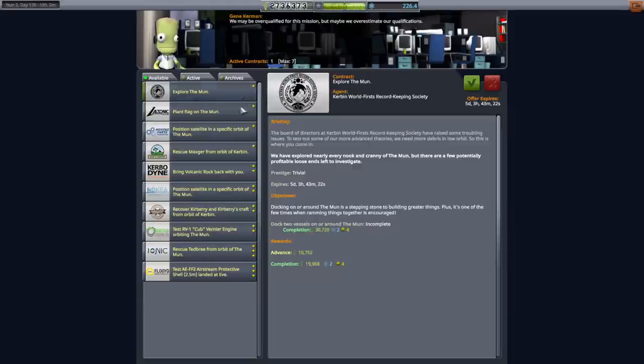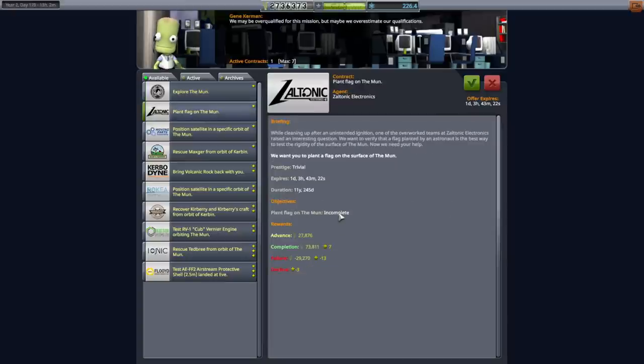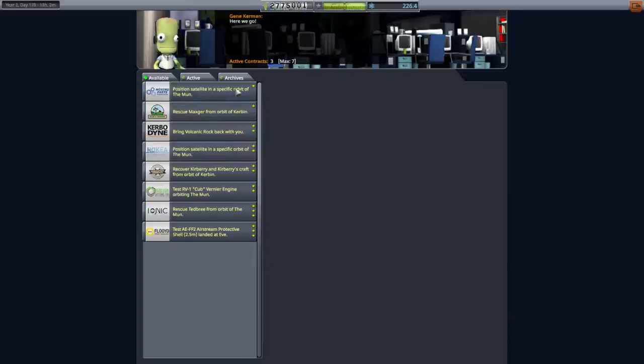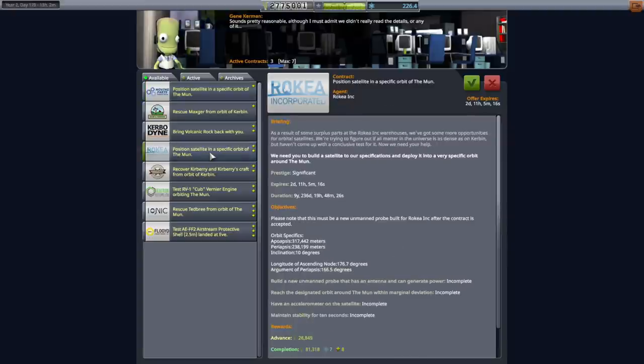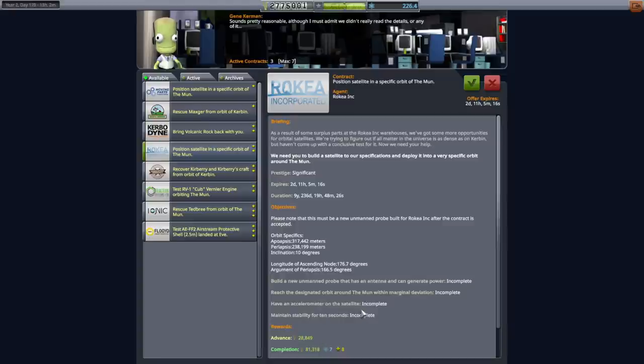So let me grab that. We have 'dock two vessels around the moon.' If we combine that with 'plant a flag on the moon,' we could have a little lander on the station, send it down, plant a flag, come back up and dock — so we'll get that done. There are also two 'position satellite in a specific orbit of the moon' contracts, with inclinations of 10 degrees and 3.6 degrees. Those are pretty close, so if we send the station first and then the lander separately, we could probably put the station into one orbit and the satellite into the other.